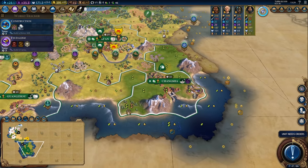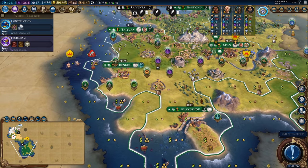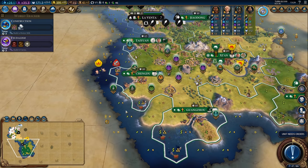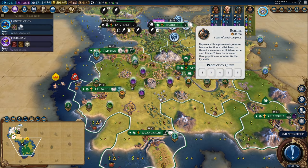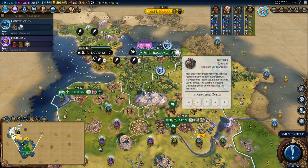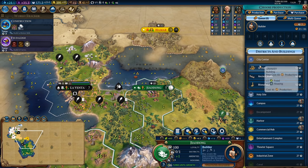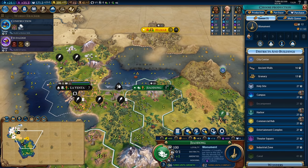We are two turns from finishing the Great Library and we're a few turns from starting on the Mausoleum. I should maybe delay the settler for a few turns so let's go ahead and just work on the monument in here.